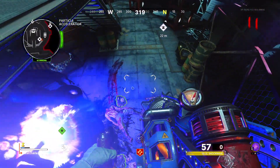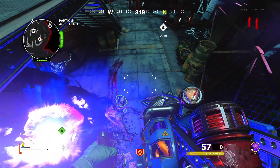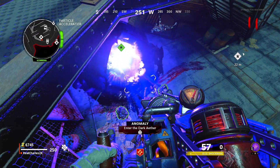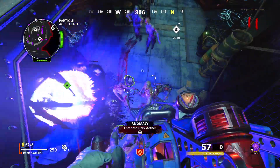So yeah, that's pretty much the glitch — pretty easy, pretty simple. Turn on the power, go into the anomaly, build the Ether Scope, build your wonder weapon, come back to the map and enter it into the computer, and simply jump on top of it just like I did. I hope you guys enjoyed this video and the glitch. Don't forget to like the video and enter that giveaway. It's been your boy Charles DK — I'll catch y'all in the next one. Peace.